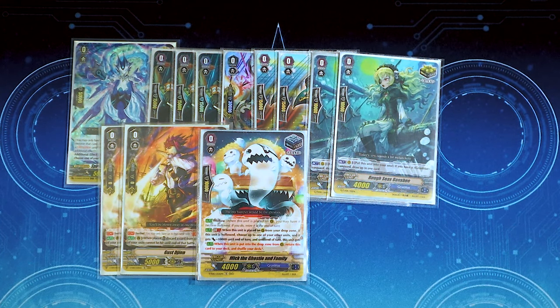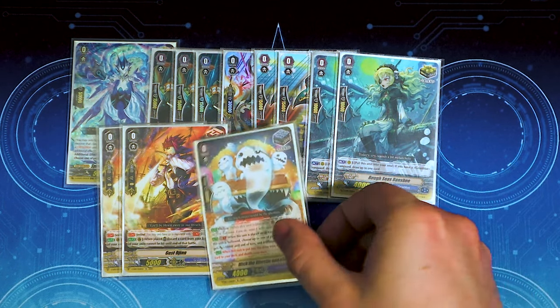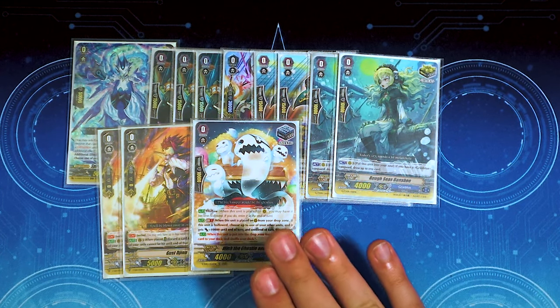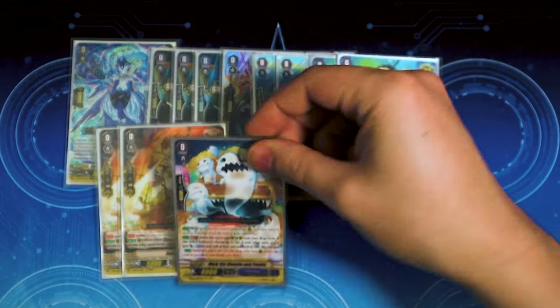We're running one copy of Mick the Ghostie and Fam. It has hollow, and GB1 when placed on rear from the drop zone. If this unit is placed hollowed, you can choose one of your units and it gets 10k. At the end of the turn, if this unit is put into the drop zone from rear, you put it back into your deck and shuffle. What I really like about Mick the Ghostie is that when you're G-guarding and you call a Beatrice or do some things with Night Rose and Columbard — you call this from drop, hollow it, and give your Vanguard 10k during your opponent's turn. It's kind of like getting a trigger while you're G-guarding.